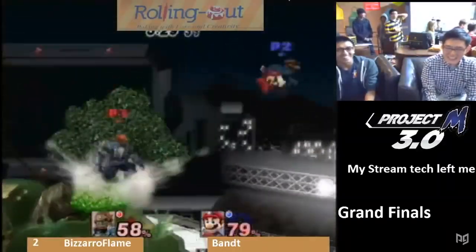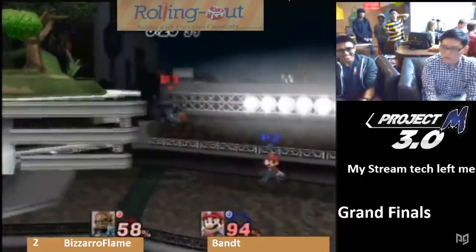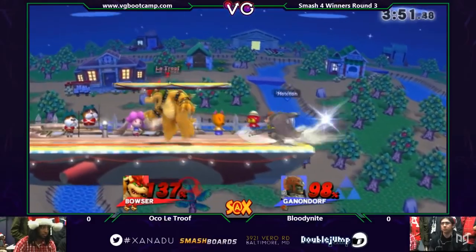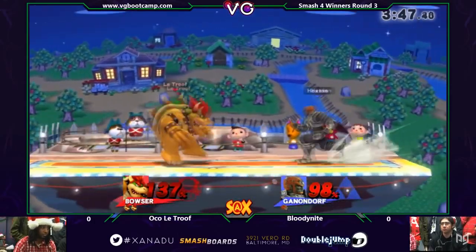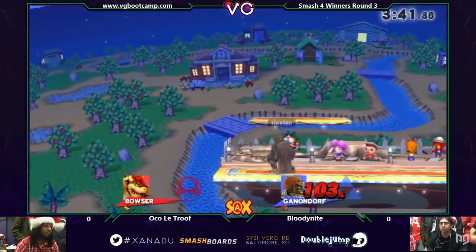In Brawl, Ganondorf used his Twilight Princess design and sported a new side B, which acted as a command grab. Lacking the combo potential and safe aerials from Melee, Ganondorf fell all the way to bottom tier in the third Smash game. It wasn't much different in Smash 4. While always terrifying thanks to his immense KO power, Ganondorf's poor disadvantage state and universal lack of speed still sealed his fate as a lower, bottom-tier character.